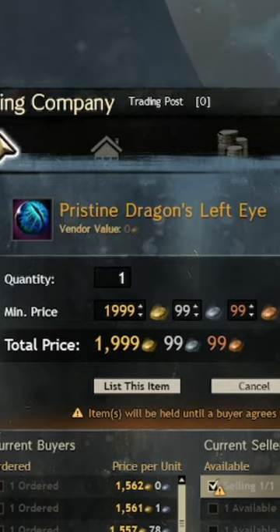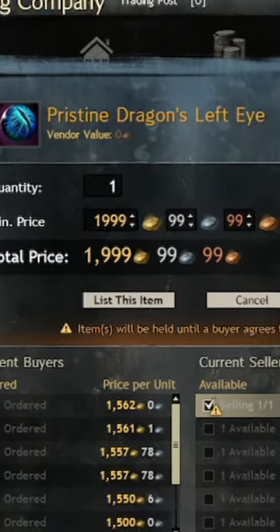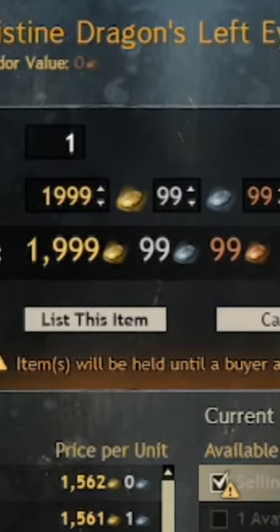Pristine Dragon's Left Eye. The infusion dropped from Dragon's End — a god-level farm event off the bat, but it also has omega high rolls. And here it is, the high roll. The 2,000 gold Pristine Dragon's Left Eye on the Zero to Hero. And it feels good.